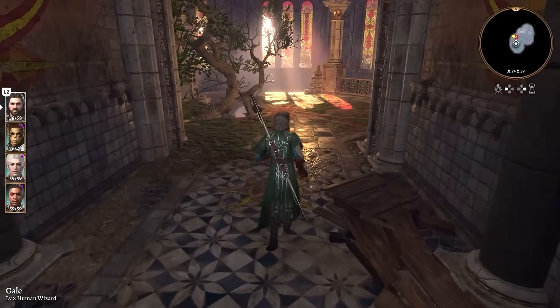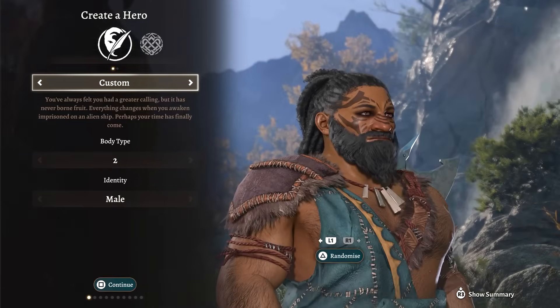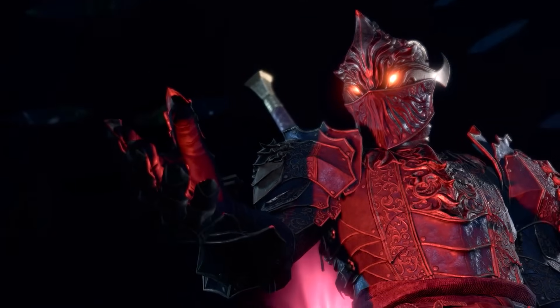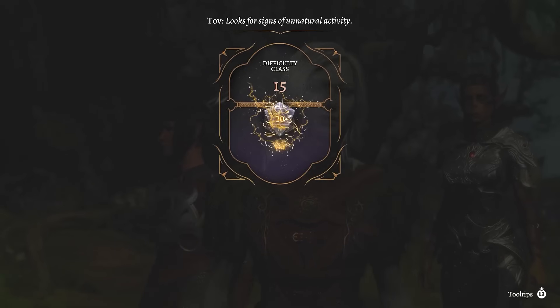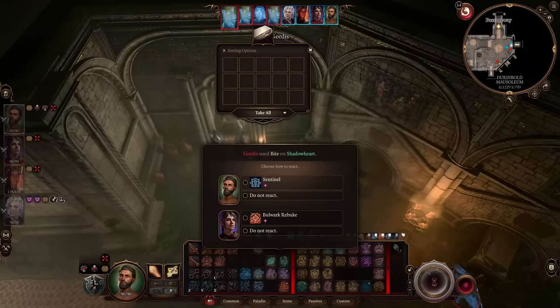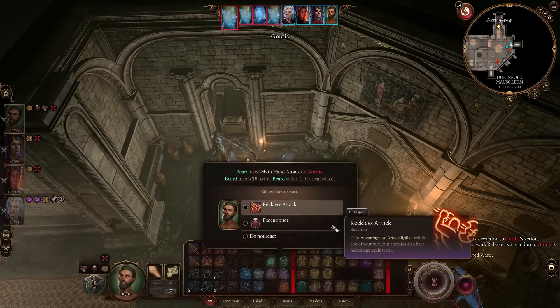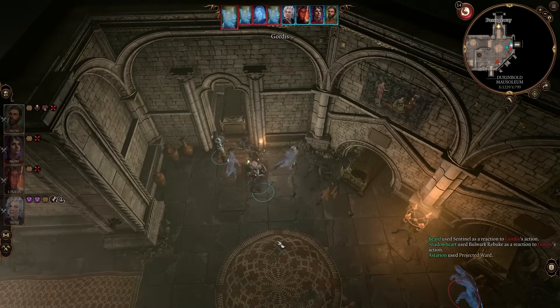Baldur's Gate 3 is a huge game. There's so much to explore, there's so much loot, and so many different ways to create a character. It took me about 150 hours to finally finish my first playthrough. I play this game on PC, which means there are mods, and there are so many different kinds of mods you can add. I wanted to go over five of my favorite mods that I used during my playthrough.